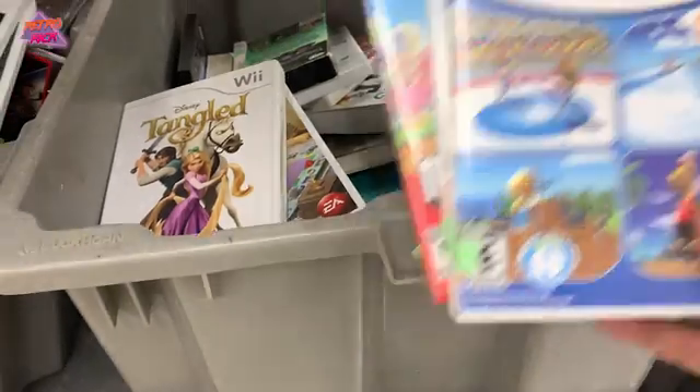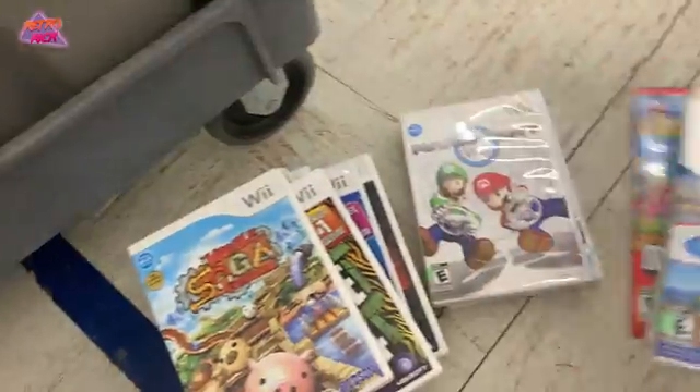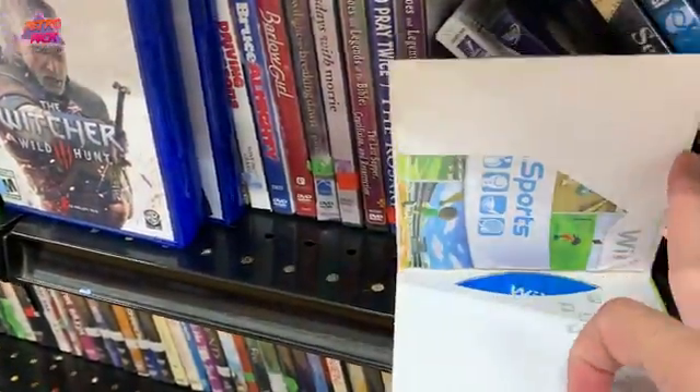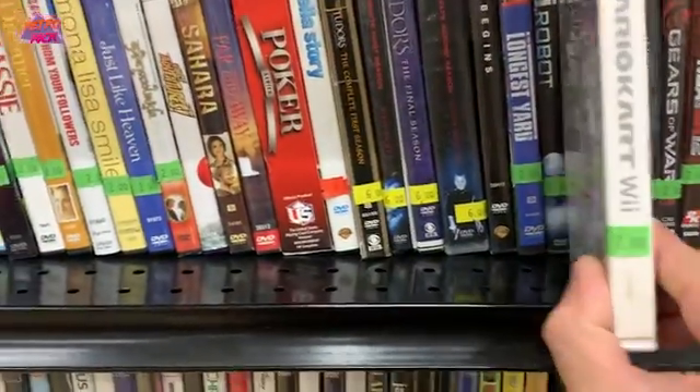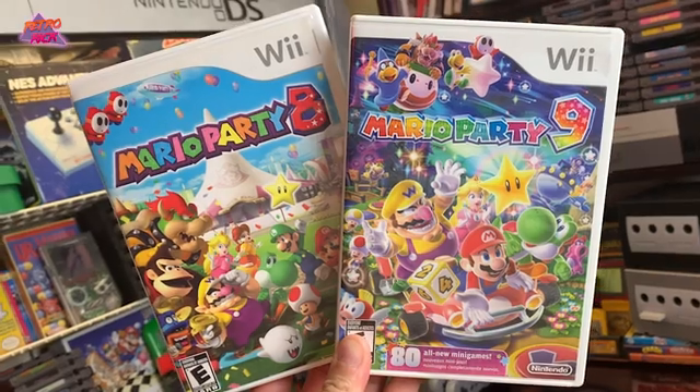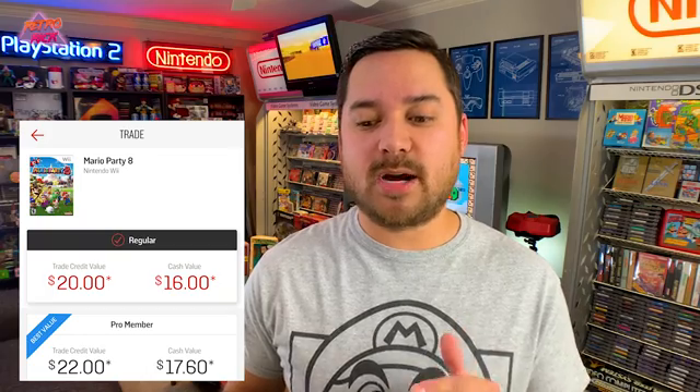The majority of my channel is game hunting, so I can show you clips of me getting these for a dollar or two. The next games I'll lump together are Mario Party 8 and Mario Party 9. Mario Party 8 goes for $17.60 cash and $22 in-store credit. Mario Party 9 is a little more at $19.36 cash and $24.20 in-store credit.